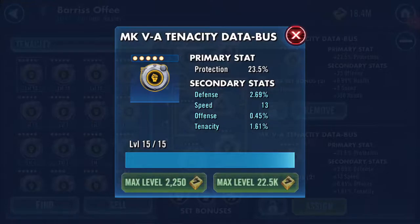The primary stat protection was always going to be 23.5% — that's the maximum available at that dot level of your mod. And secondary stats: you will always get four. It just depends on the color of the mod at the outset as to how that will occur. If it's a white one, you will get four individual stats.